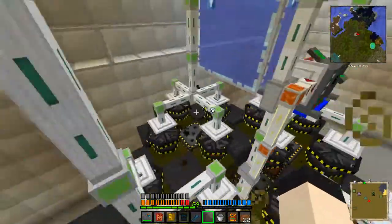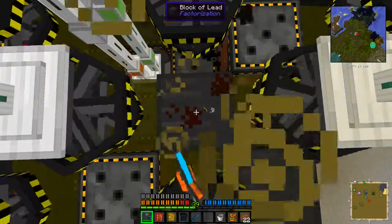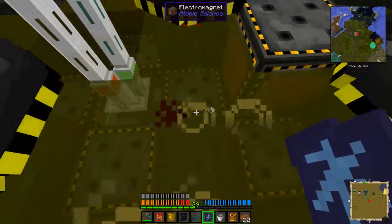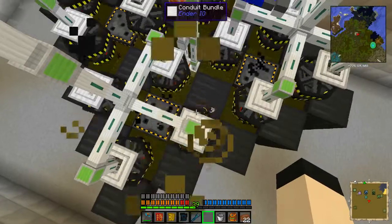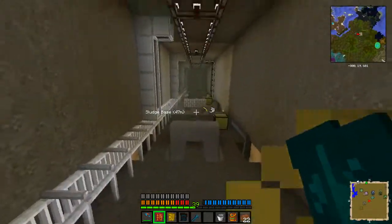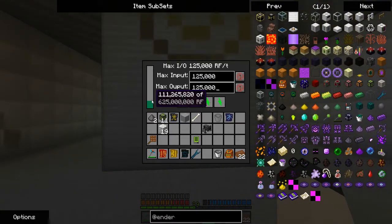I'm not entirely sure how much power this is generating. Oh — I forgot a spot. I have to be very, very careful with this, because as I said, if I break through an electromagnet, I'm going to have a very bad day. It looks like all 16 of my turbines are spinning, which is glorious news. We're actually gaining power at a very rapid rate, which is exactly what I was after.